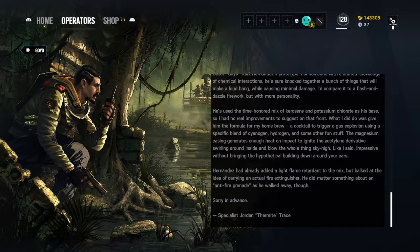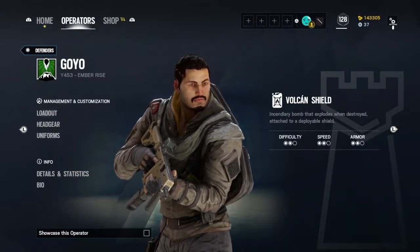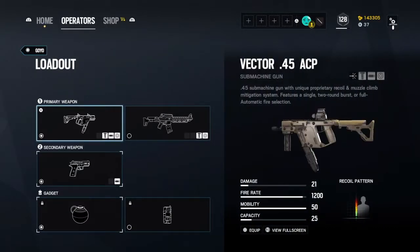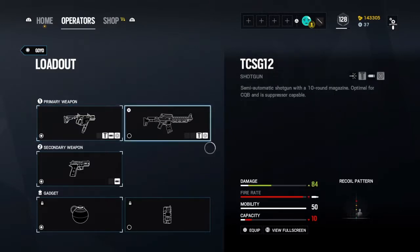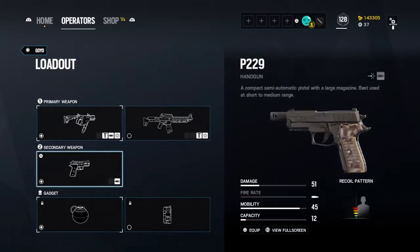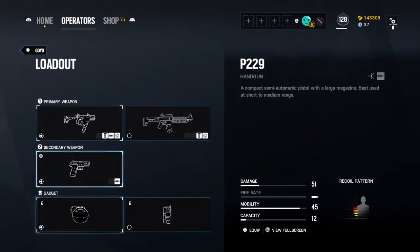This is some good stuff because this has Thermite talking about it and he's talking to Mira. Now let's look at his loadout - it makes sense that he was with Mira because he has Mira's weapon, the Vector .45 ACP. Then he has the cage shotgun TCSG12 - this thing's crazy - the secondary handgun the P229, impact grenades, and nitro cells.